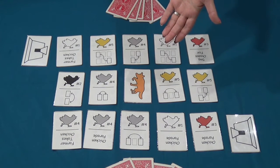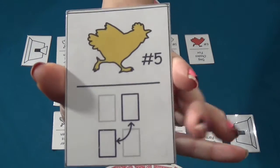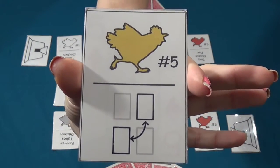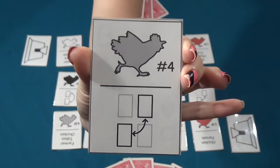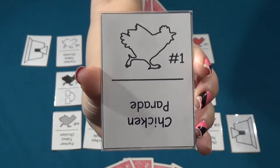Gold chickens, also numbered five, are the highest chickens in the pecking order. Any chicken but another gold chicken will follow her into the coop. Next are silver number fours, then red number threes, black number twos, and finally white number one chickens.